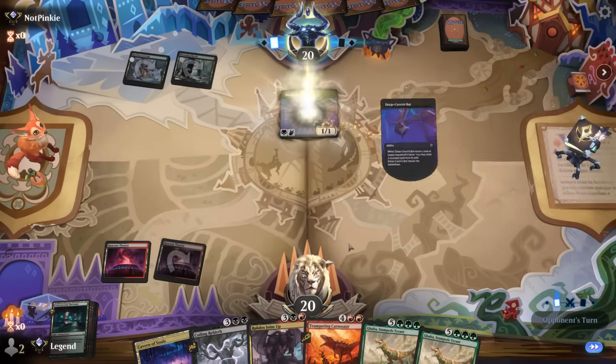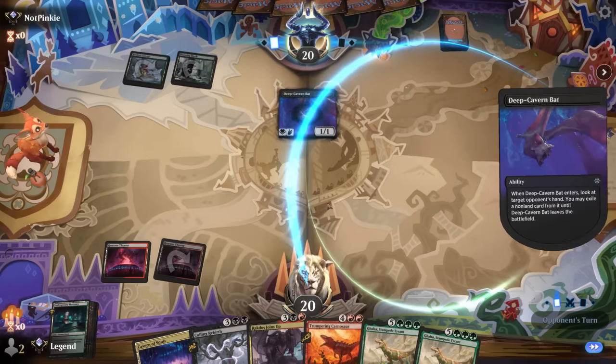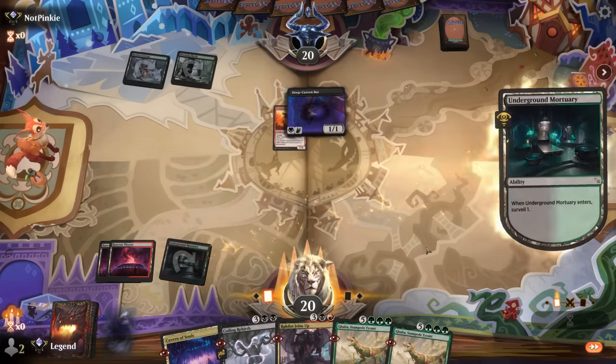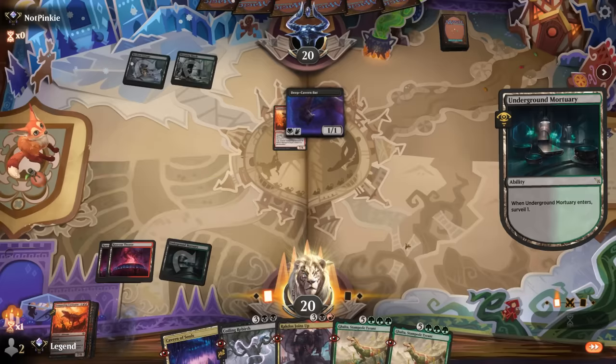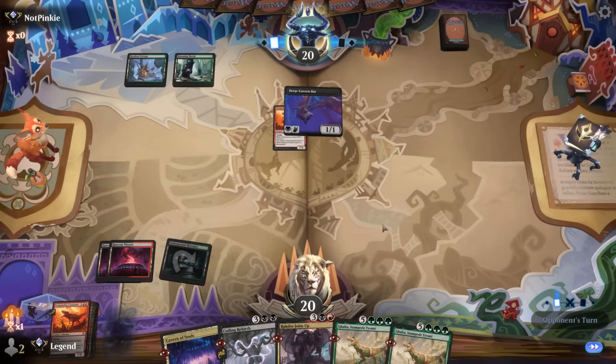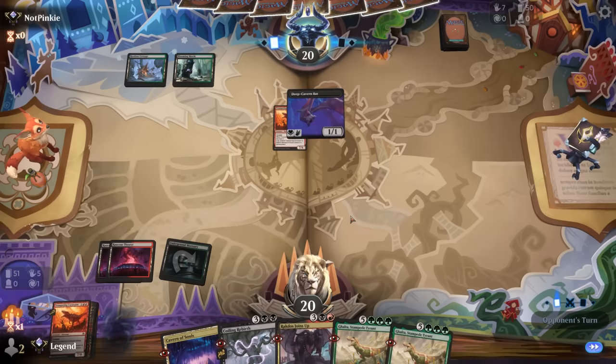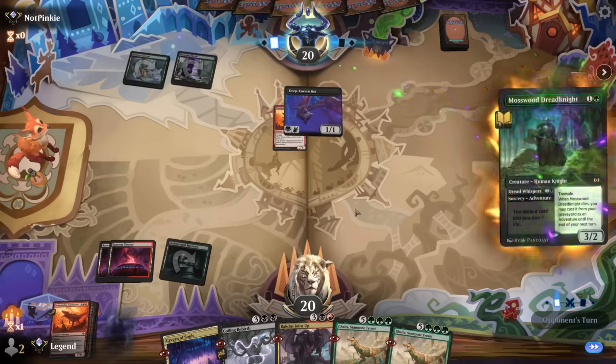Opponent has the bats — luckily we have multiple reanimation spells and Carnosaur to destroy it, so they'll likely take the Carnosaur. I'll keep another one on top. We still need land five, but now Coiling Rebirth getting back Carnosaur could be the initial play we make.